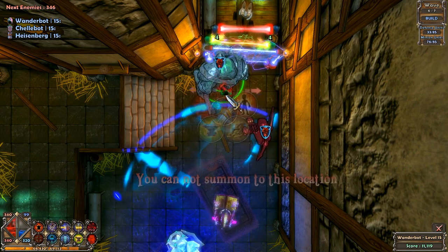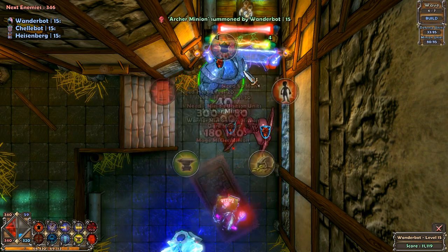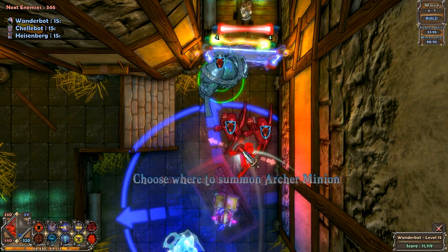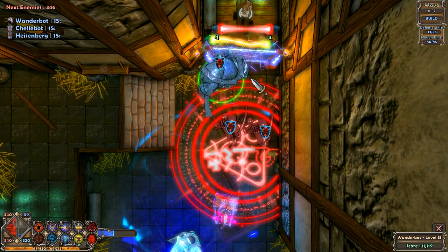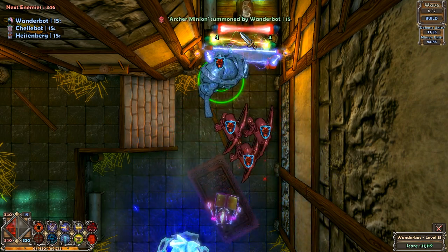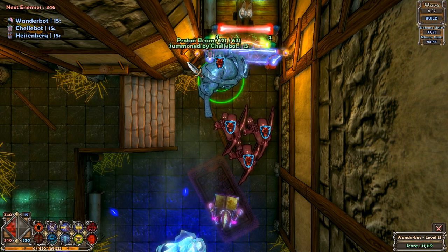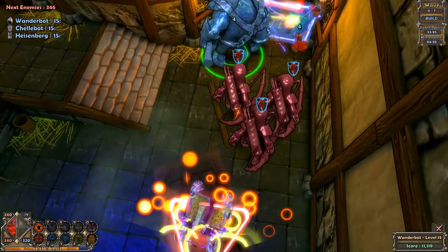Does my attack power upgrade apply specifically to my physical damage, or does it include elemental damage? I'm pretty sure it just includes everything that is in your tower, but I could be very wrong on that.